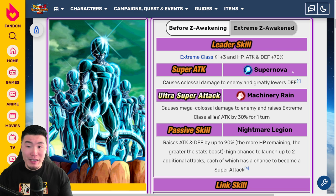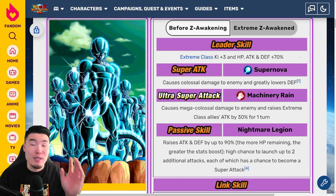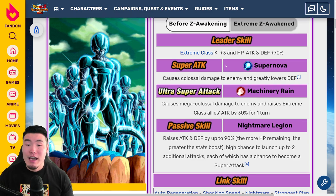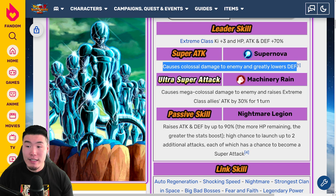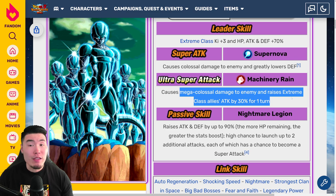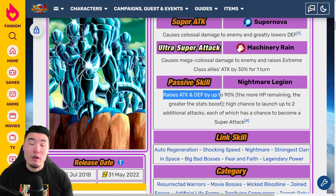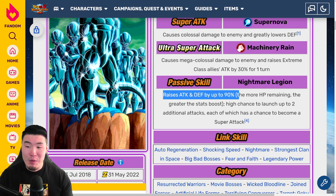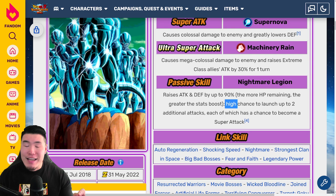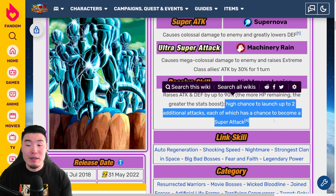So before the Extreme Z Awakening, his leader skill is Extreme Class K plus 3, HP, Attack and Defense plus 70% across the board for Extreme Class. And then 12 key is Colossal Damage and greatly lowers defense. 18 key, Mega Colossal Damage, and raises Extreme Class allies Attack by 30% for one turn. And passive is raises Attack and Defense by up to 90% — the more HP remaining, the greater the stats boost — high chance to stun, high chance to launch up to two additional attacks, each of which has a chance to become a super attack.